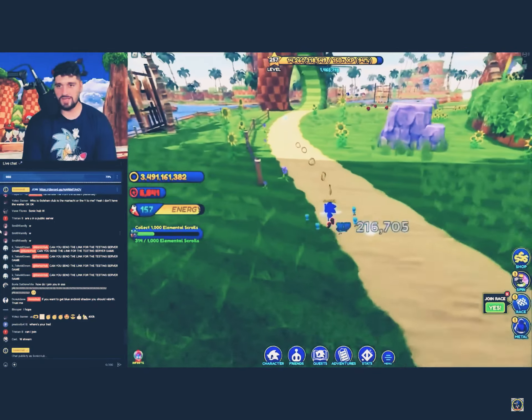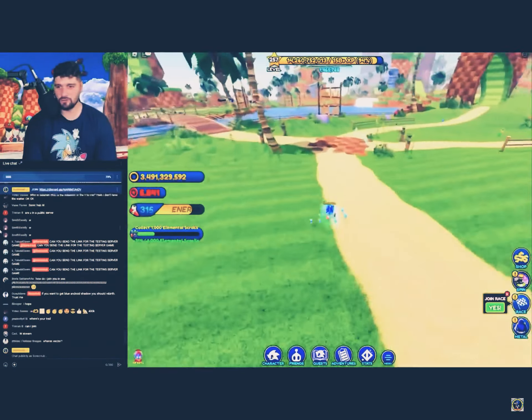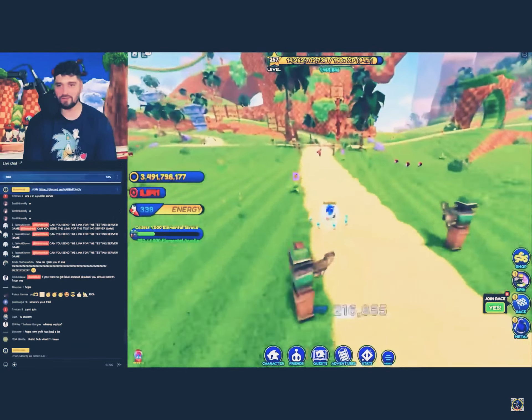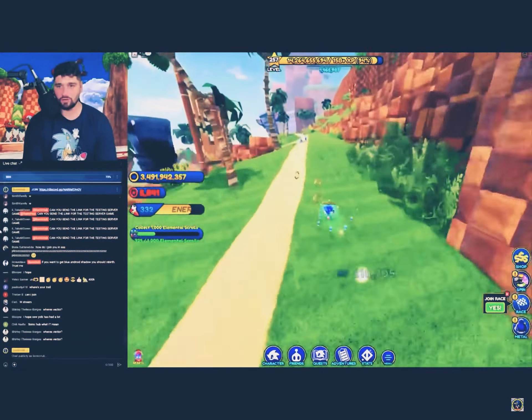Another thing I want to point out: there is a nice little secondary loop in Green Hill as well. Just follow the pass inwards. You can take the outwards path, because there's a lot obviously. But also there's a nice little inwards path, which is going to get you a decent amount.